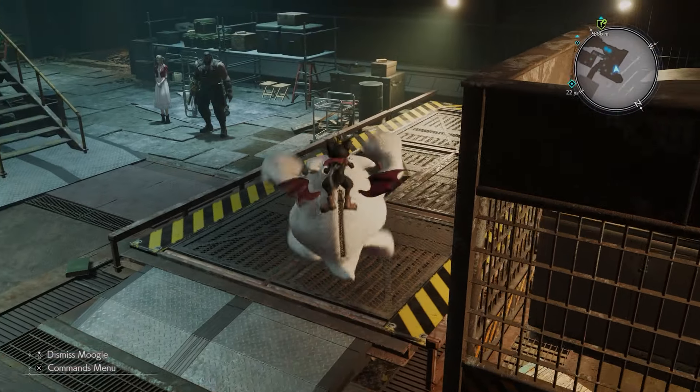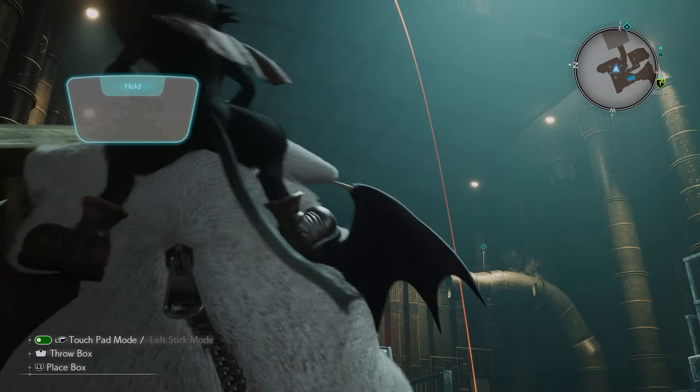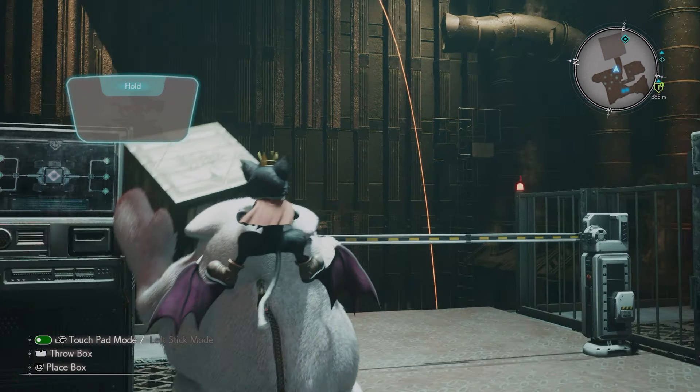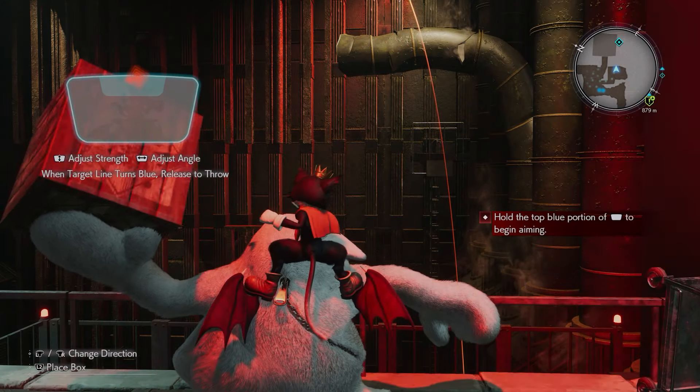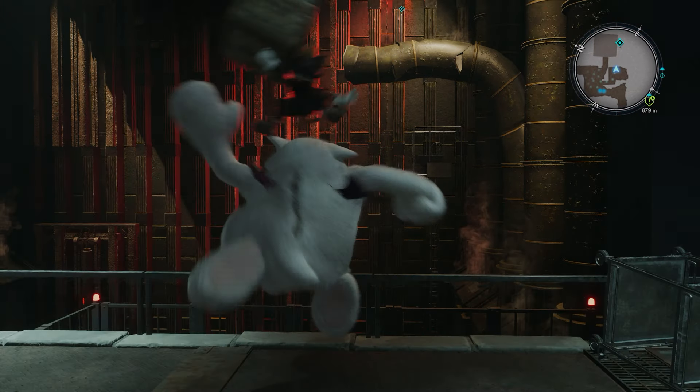The touchpad — I recommend just turning that off, clicking the left stick and just doing it normally. The touchpad is a way more confusing way of doing it. What you have to do is when you hold the button to throw your box — I've got the touchpad on at the moment, look in the bottom left — hold the button to throw your box, you can then change the strength of the throw with the left thumb stick.